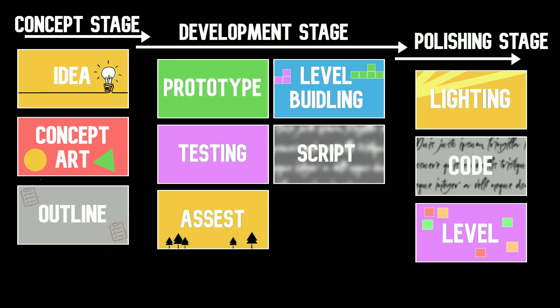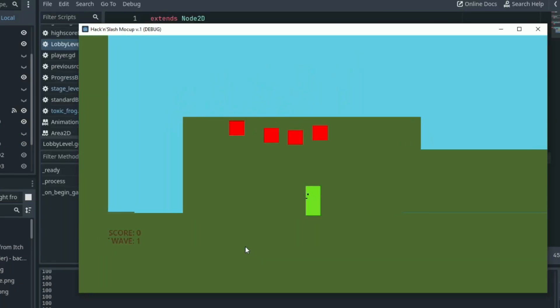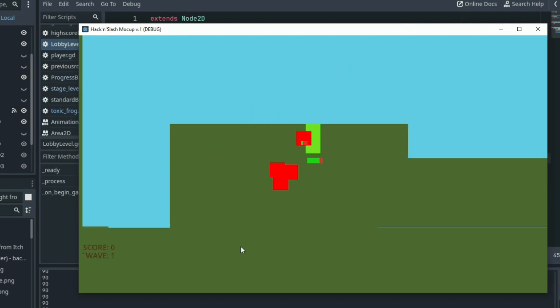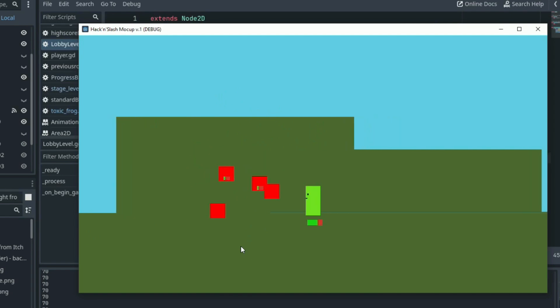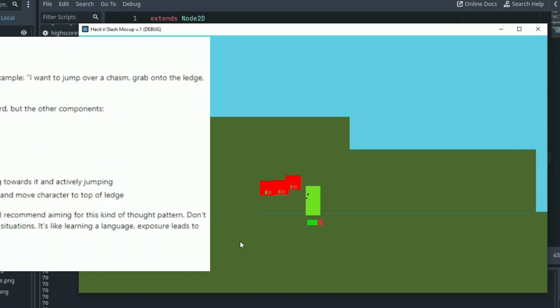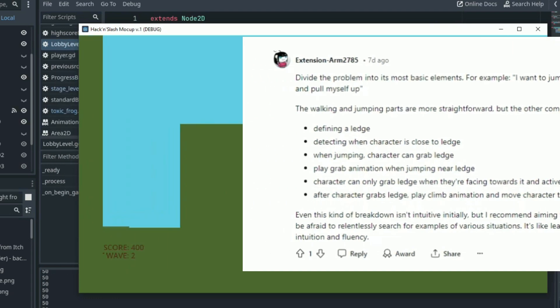The development stage is where most of the work on our game happens, of course. And the best way to start developing is with a prototype. The creation of this prototype is going to be difficult because you need to create all the main mechanics of your game, including those mechanics that you don't know how to create. Don't let this scare you — just break it down to the most basic mechanics that make up that bigger mechanic. I recently came across a Reddit post by extinctionarm that explains this really well. He shows that his problem is wanting to jump over a chasm, grab onto the ledge, and pull himself up. He then breaks that down into smaller mechanics: defining the ledge, detecting when the player is close to the ledge, then only when jumping the character can grab the ledge, and so on. You can see how this makes it a lot easier to go about.